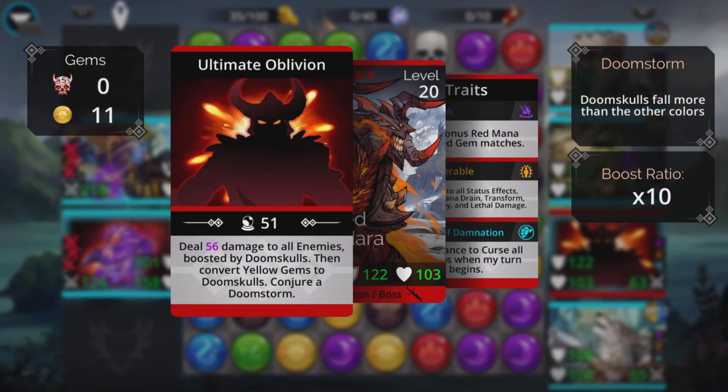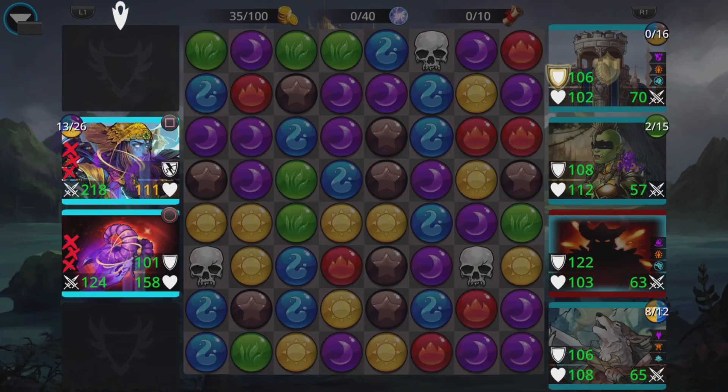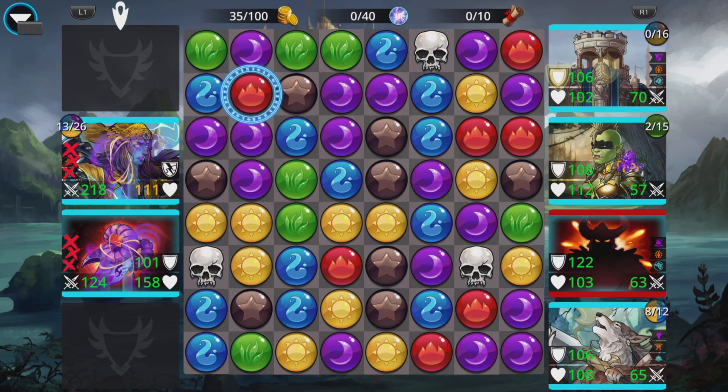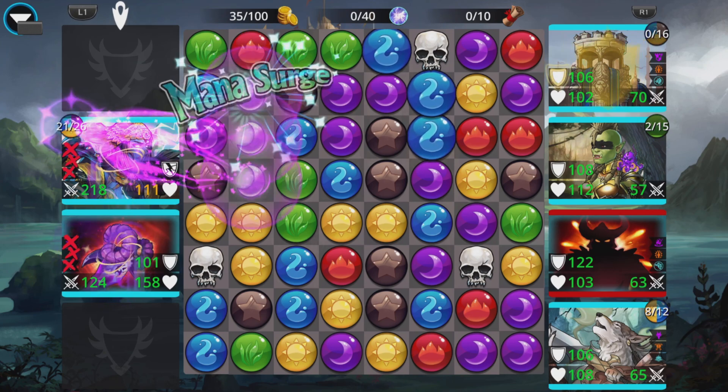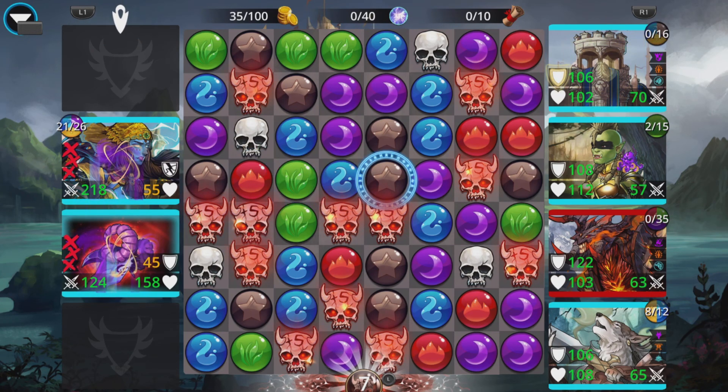Let's see what... yellow to doom skulls — that looks like it's going to be safe. I can't cast this yet because I'm going to explode some gems and mess up the board. But I need to hope he casts. Fifty-six to all enemies is something I'm going to have to deal with. I can get life back from Shabani. I hope this doesn't set them up. I need a bit of luck when I cast this Doomed Ram.